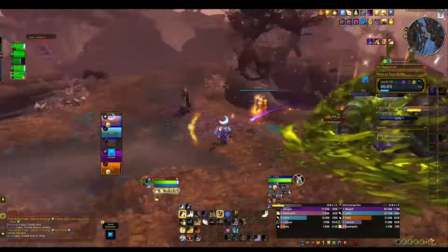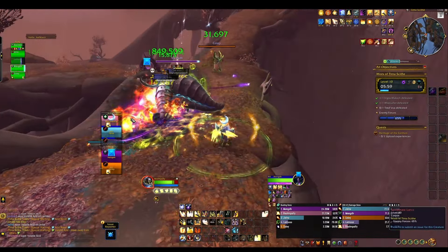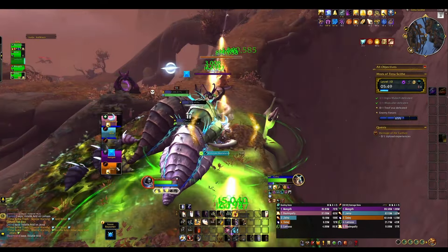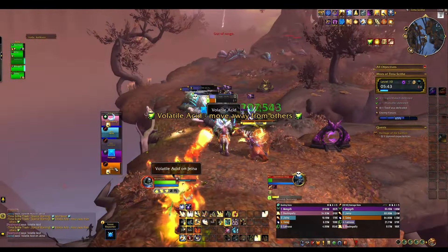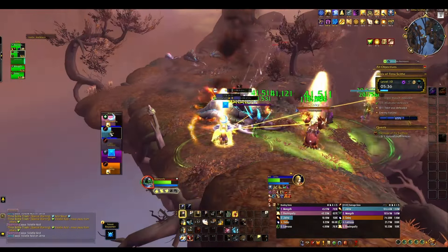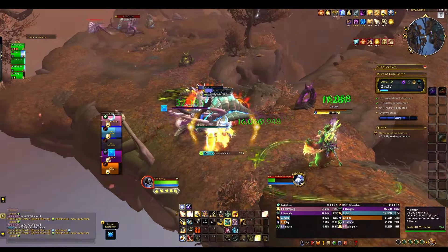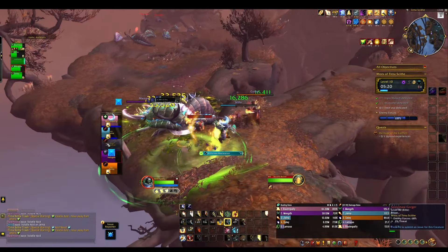If you're not sure what your specialization is supposed to be tracking, you can download a WeakAura template. There's a website called Luxthos where you can import profiles that already have WeakAuras built in to track whatever your specific specialization needs. I'm not a big fan of these profiles because they can be a little cluttered, but they're really good to load in, go to a training dummy, and see what icons pop up to track.